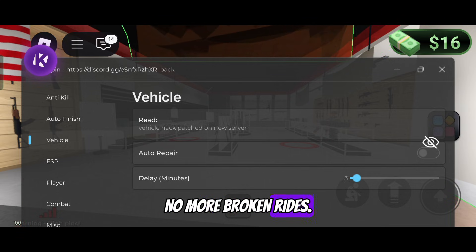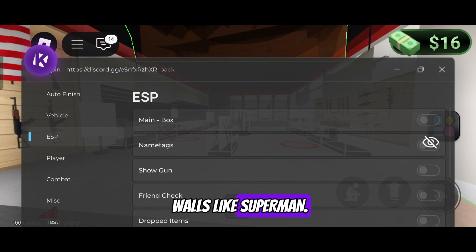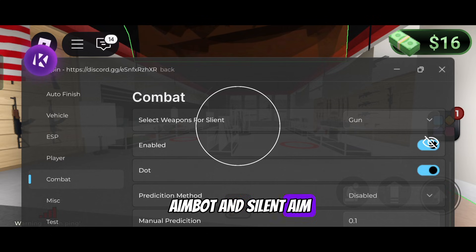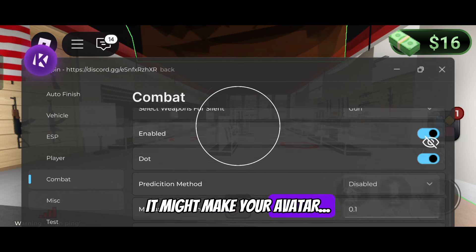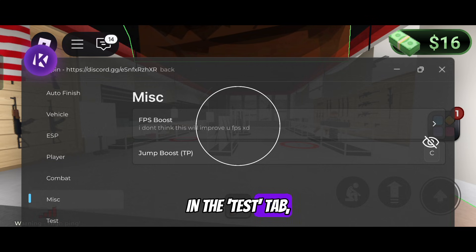See through walls like Superman. The combat tab has adjustable aim bot and silent aim — just tweak and dominate. And FPS boost, but it might affect your avatar — never mind, but you can try it though.